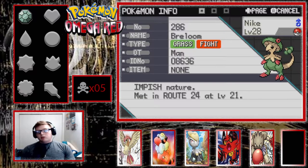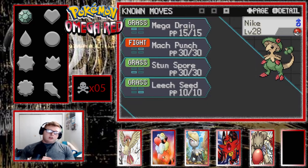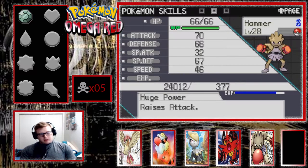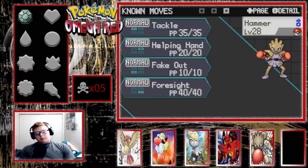I also got a Static Popplio up there that someone just gave me. We got Nike the Breloom with Huge Power, Mega Drain, Mach Punch, Stun Spore, and Leech Seed. I didn't nickname this Breon - you can't nickname gift Pokemon, but you can re-nickname them. We got Breon with Bubble Beam, Water Gun, Aqua Jet, and Pound, with Water Veil.